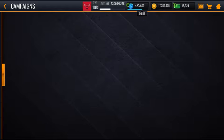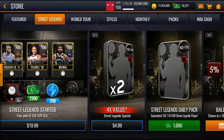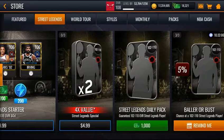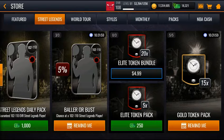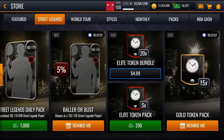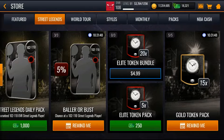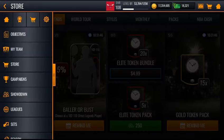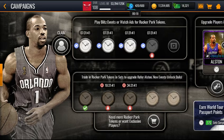Check the store — there's something new in the Street Legends section. You can do these with coins now: 15,000 coins for a boom and bust, this one is 7,500. It's pretty good. Gold token pack is 15 — 15 for 7,500 — it's worth it.